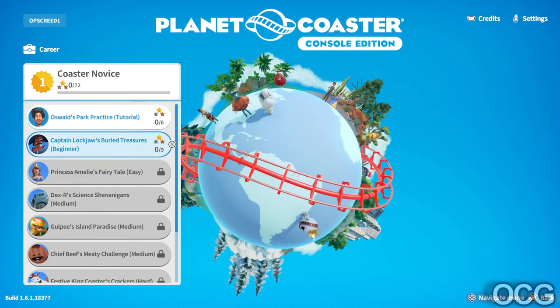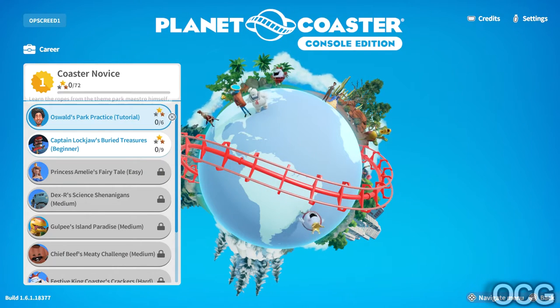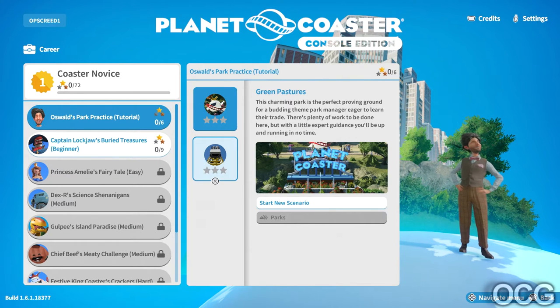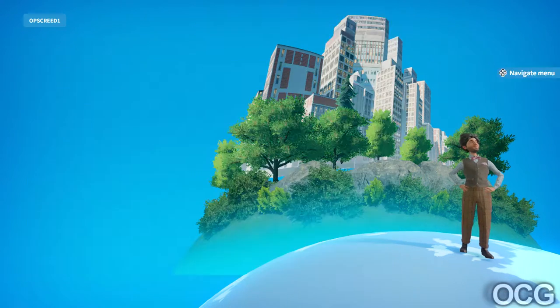So that's going to be potentially a few episodes. We will have over 72 stars and each career can have up to - this one's apparently got six stars, this one's nine and so on. If we collect all 72 we'll get one trophy and each of the careers will provide another trophy. All right, so let's go with the first one - All Spark Practice tutorial. We're gonna go for Green Pleasure and start the scenario.